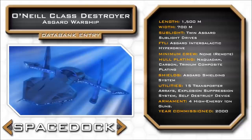Like most Asgard ships, the O'Neill is powered by neutrino-ion generators, providing one billion kilojoules of power to each of the ship's two sublight engines. The O'Neill normally carries a small crew, but can be operated entirely by remote if necessary, requiring no on-board personnel.